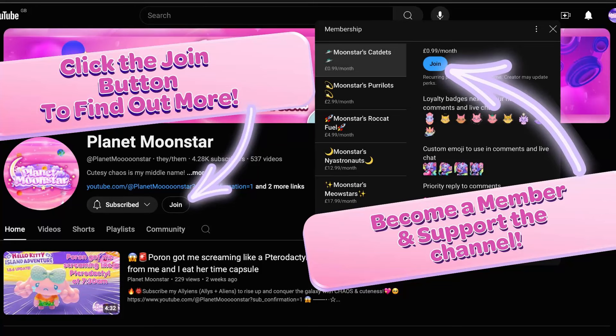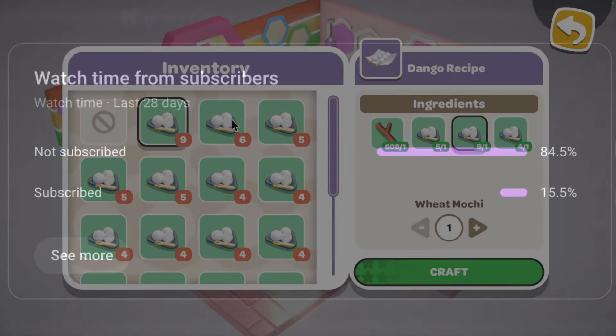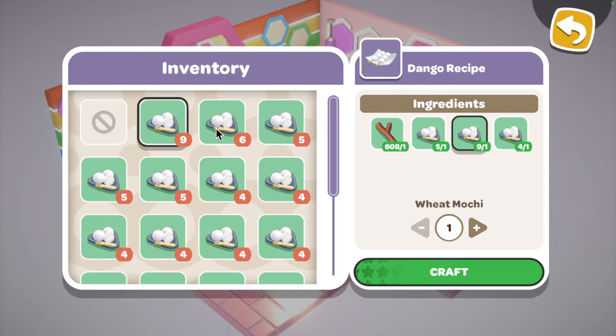For wheat dango you need wheat mochi and a stick. You'll need sticks for all of these, so I'm not going to keep saying that — you'll need sticks anyway. But I will tell you which mochi you need. If you want to know how to make any of the mochi, I do have a mochi recipes guide up already for you. Okay, let's move on.